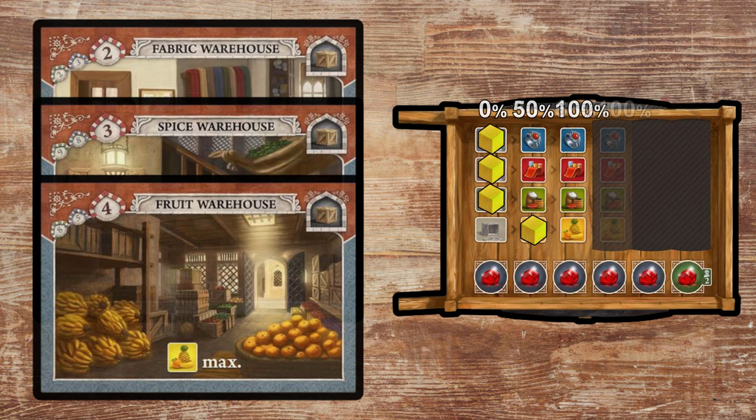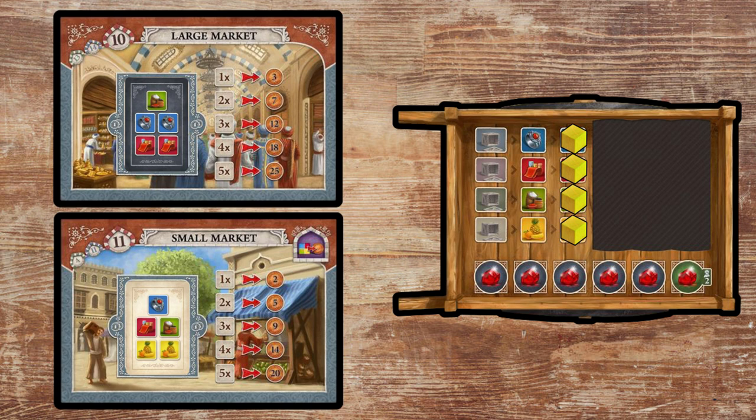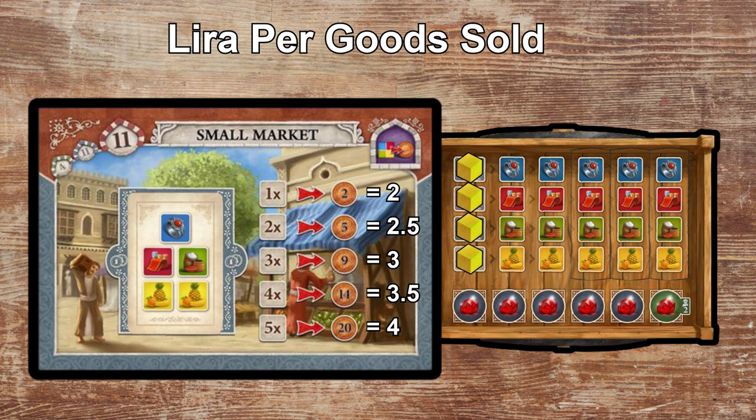Similarly, you want to make sure you have space for all the resources when you visit the post office or black market, otherwise these actions have less value. When visiting the small or large markets, you want to make sure you have as many resources to sell as possible, since the payout ratio is better each additional resource you sell. That's not to say it's never worth it to go here if you can only sell three or four resources, but if you can make just one or two additional stops to fill up on resources before selling, it might be worth it for the extra lira you'll receive.